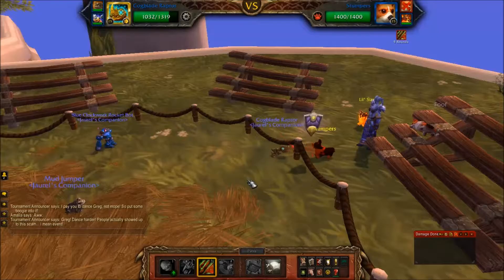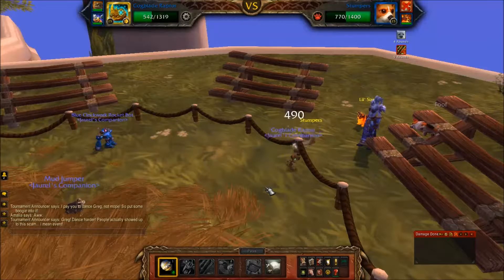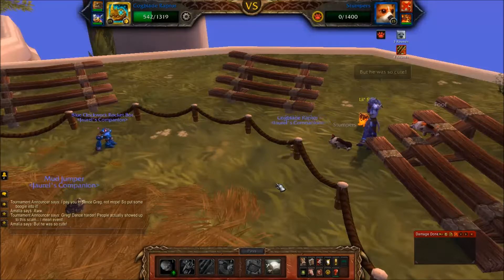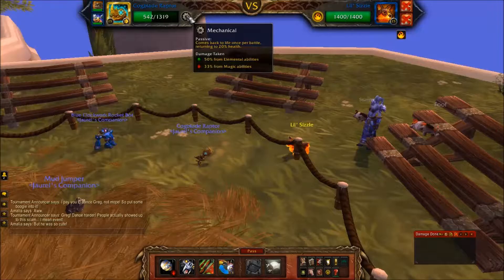Not much else I can do - Cogblade Raptor's only strategy is Exposed Wounds and Batter. There it is - dodged. He may be able to dodge my attacks but it's only 25 percent, a one in four chance that I'll miss. There's Stumpers down - I've still got all three pets up and Cogblade Raptor has not even activated his mechanical passive.